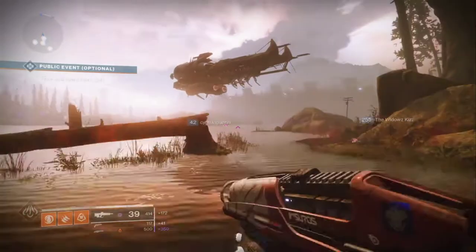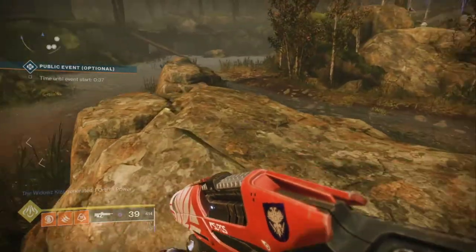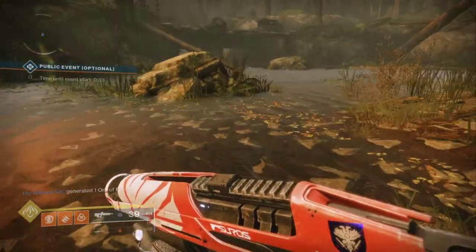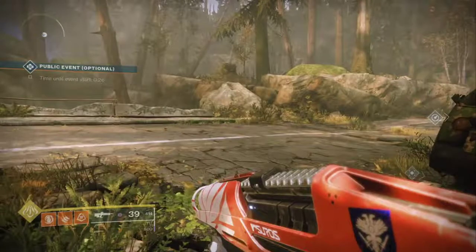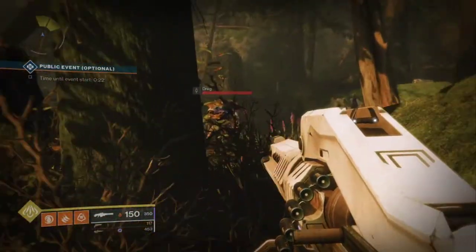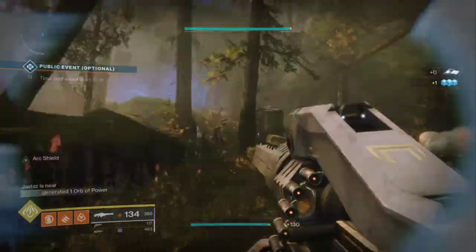I pick up the flag — full ammo. Normally I like to do the main weapon first, the one that costs primary ammo, like the pulse rifle. Then I come over to the back corner and head up into this area and just start killing things.